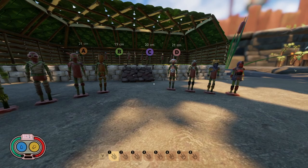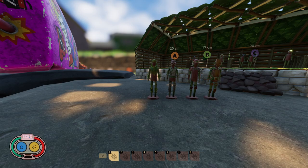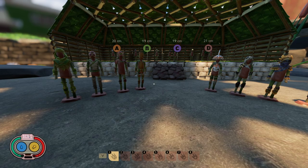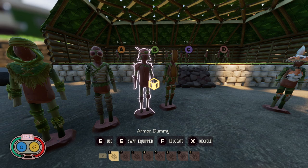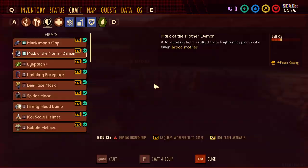Now we're getting to the full sets of armor. There are currently eight full sets in the game, with more to come — as seen in the Shroom and Doom update trailer, which showed what looks like gladiator armor, which I'm suspecting comes from roly-polies, also known as pill bugs. There also appeared to be some new ant armor, possibly from black ants or the queen ant. But those are still to come, so let's look at what we have now.